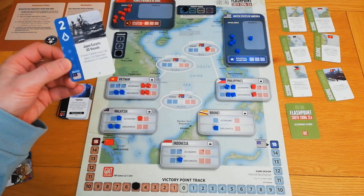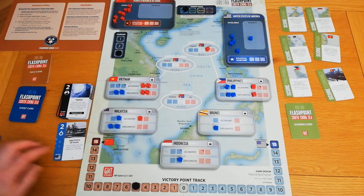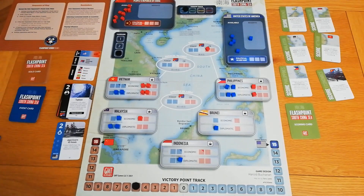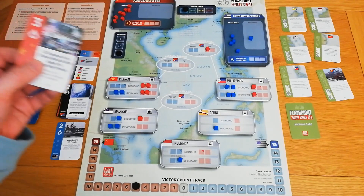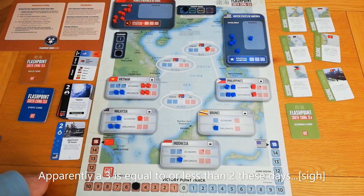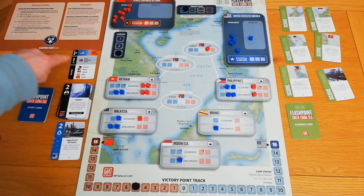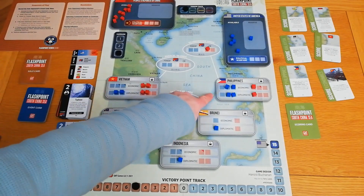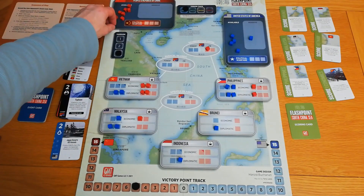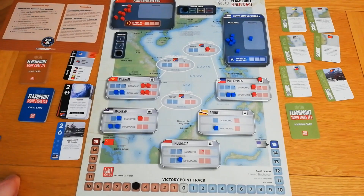The bot attempts to score Malaysia: it won't because it's behind on cubes. No friendly mode match, not a one-op card, but it will do political warfare. Drawing the card: a three — that's a failure for the bot since it needs two or less. One of my countries gets locked down. With the most cubes of one type the Philippines is first on the card tiebreak, so the Philippines becomes locked down and those economic cubes disappear.